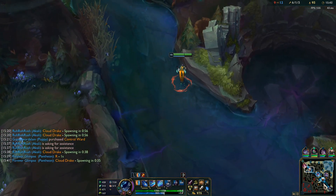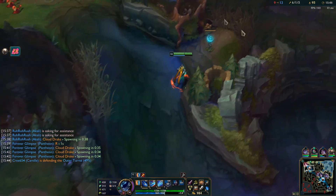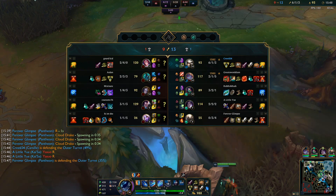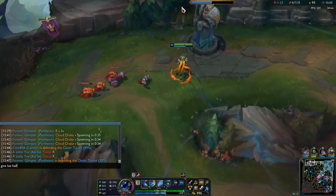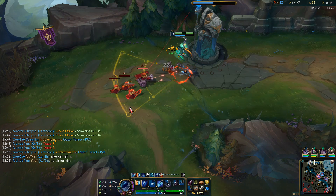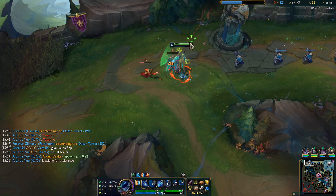I guess they want me to give up the turret, which kind of sucks. Give Kai'Sa half HP. Actually Fiora is moving now so I can actually move myself.